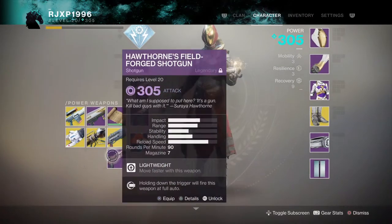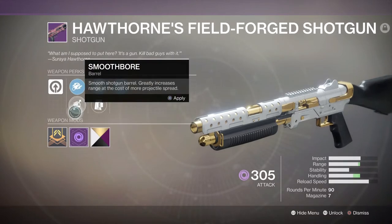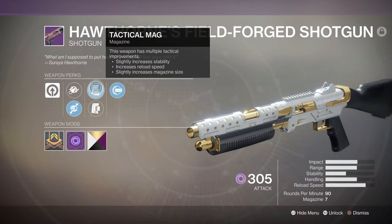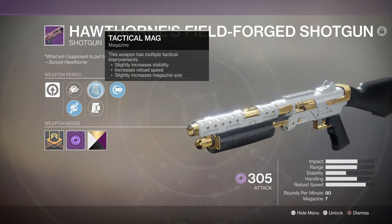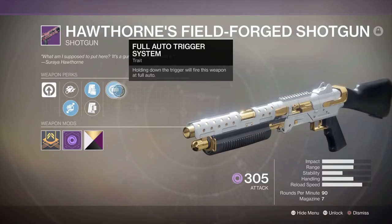Since I brought it up — the Hawthorne Field Forge Shotgun. It has Lightweight Frame — superb handling, move faster with this weapon equipped, which is always good with a shotgun. It has Rifle Barrel for more range, Smoothbore which also has more range. It has Tactical Mag — stability, reload, and mag size — and Assault Mag for more rate of fire and stability. Its last perk is Full Auto Trigger. This thing only has four rounds where you get a power ammo pack in PvP, but it's basically a one shot at most ranges, so you can use the full auto to your advantage because follow-up shots come up quickly. This is probably my favorite shotgun in the game.